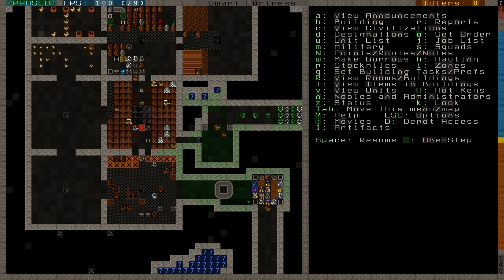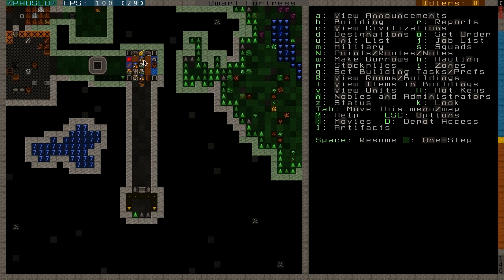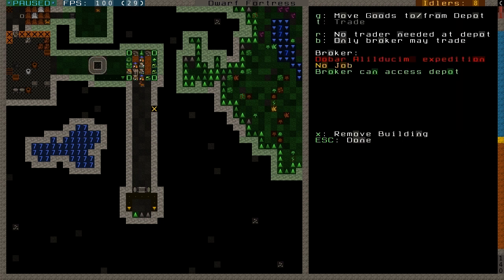Last time I let the caravan into my trade depot, and I created earlier this safe trade depot design where the caravan arrives in, I close this bridge, and once they are safely inside I open this bridge to let the dwarves into the trade depot. This can also be used to lock the caravan down if you want to do something nasty with the elves or humans — or dwarves if you want — because I could claim all these items. Of course, not good for diplomatic relations, but just telling you it is possible.